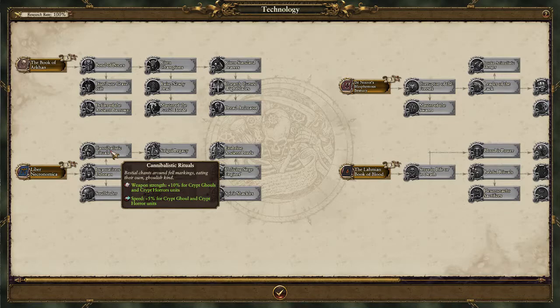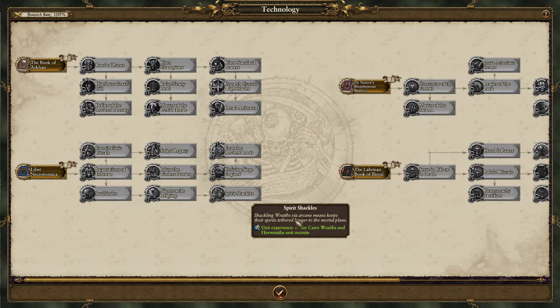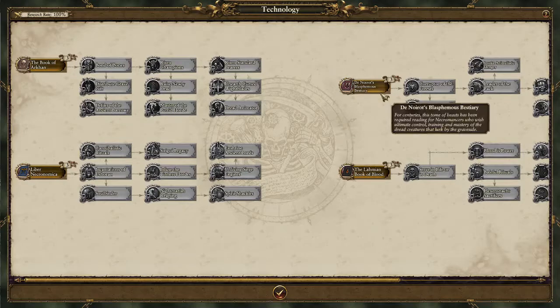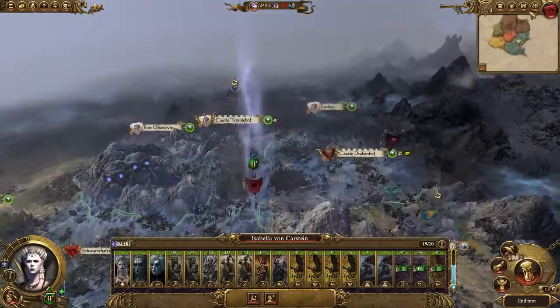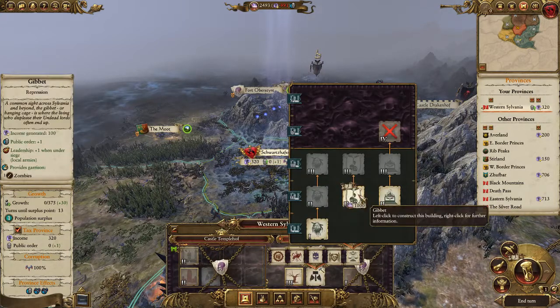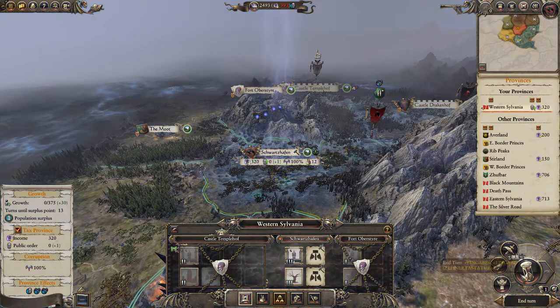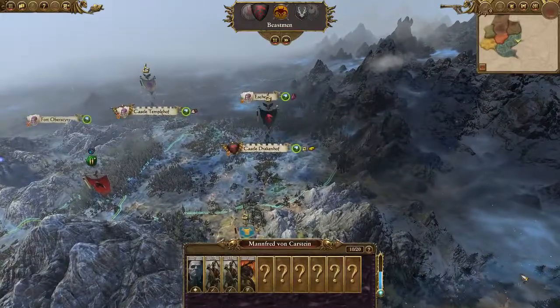Then this is the Ghoul and Ghost units tree — nothing particularly exciting. This one has campaign movement range, everyone loves that. So we're going to grab De Noirou's Blasphemous Bestiary. Do we want to save money to raise units next turn, or invest in more income? Given that I'm losing a thousand money per turn, I think I need to save it — at worst it puts us one turn behind. So off he goes.